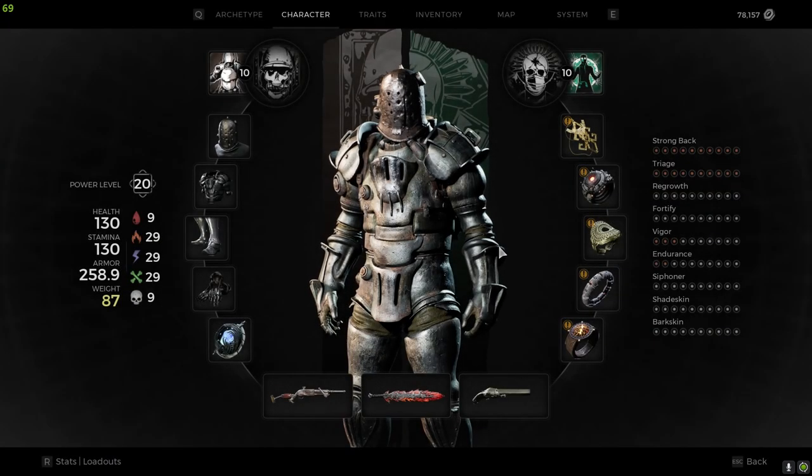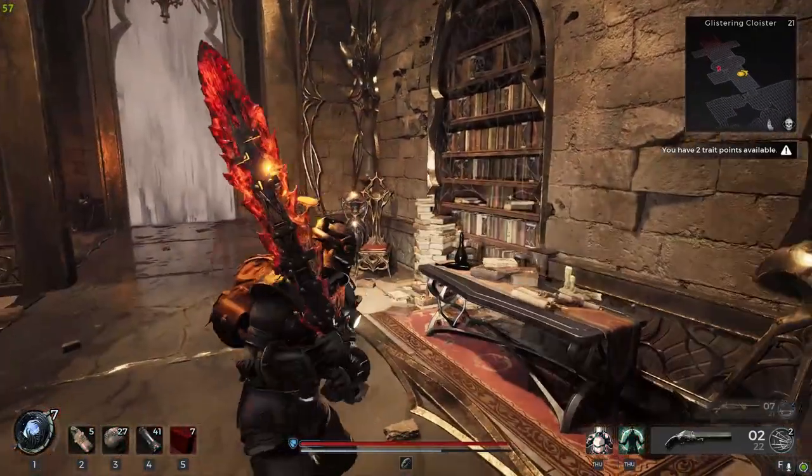Charged melee attacks cannot be interrupted. All damage taken during a charged melee is converted to grey health. Perfect — so now my melee should not be interrupted.